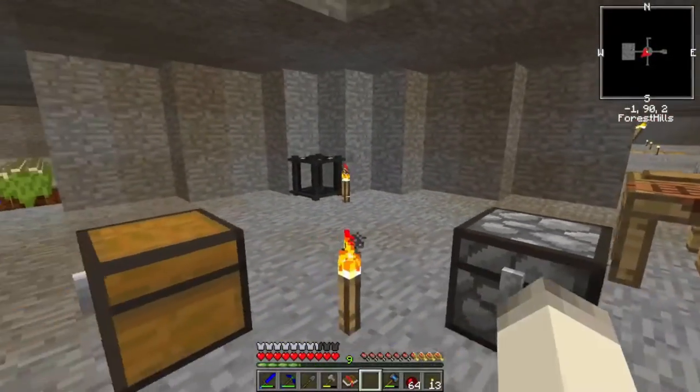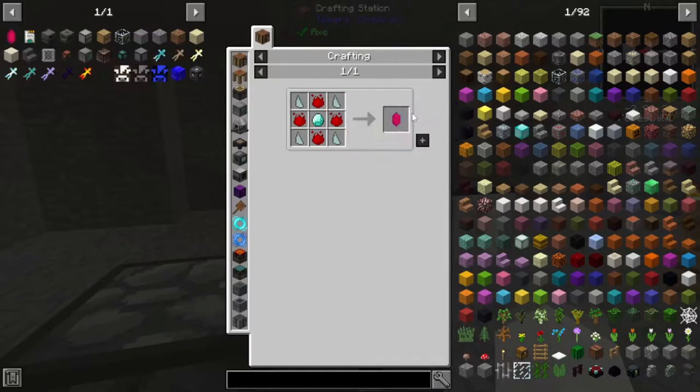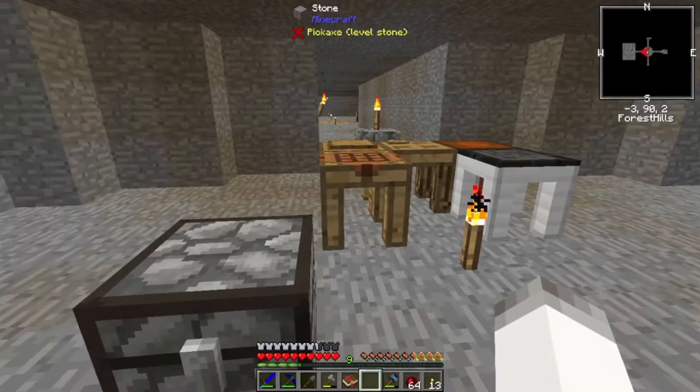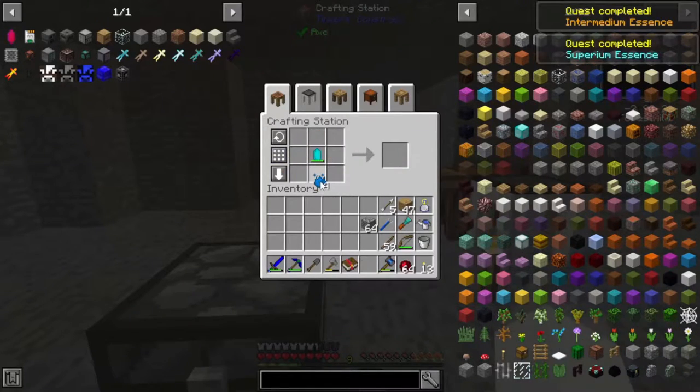Today's episode — first thing I want to do is try to get the Master Infusion Crystal because it has unlimited uses. That's just getting a bunch of Inferium from our Garden Cloche. So let's convert that all into whatever we can get, which is going to be a couple quests. Four stacks is one Supremium, so we just need a few more stacks.